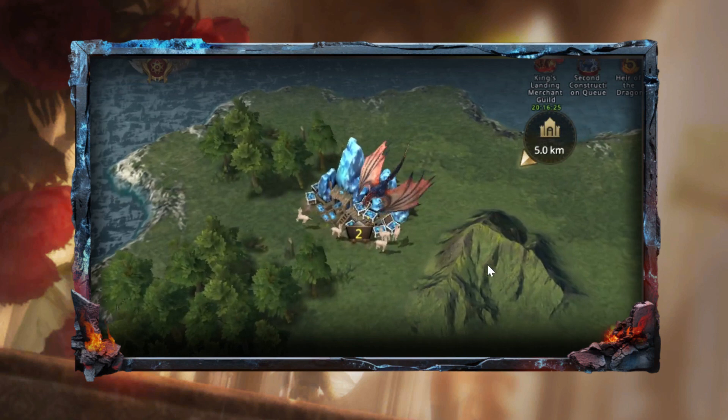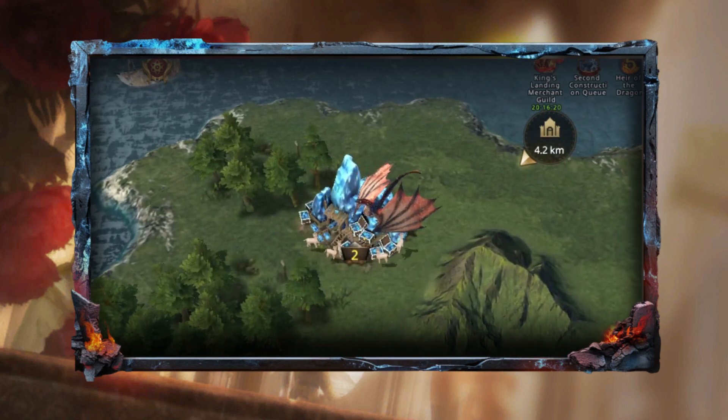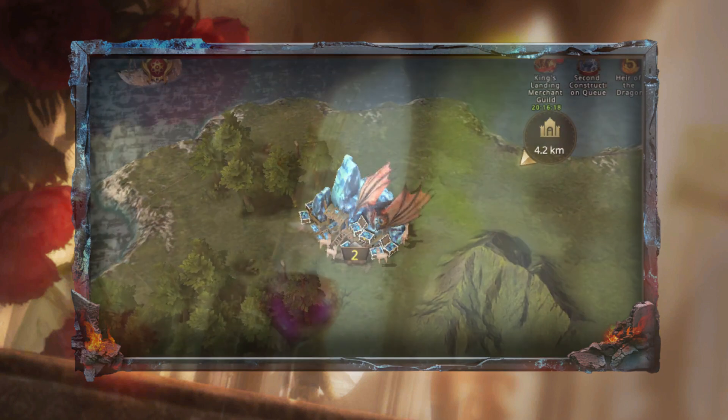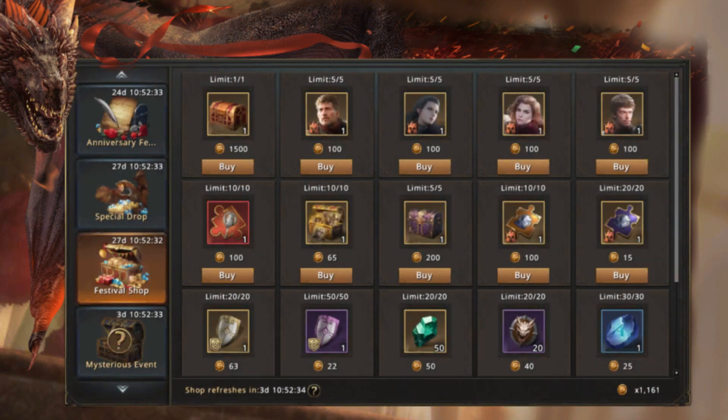There are also some special diamond mines with a quirky cosmetic change and double the usual amount of diamonds. Now on to the anniversary event — Heir of the Dragon — a 28-day login event with a festival shop and four mysterious events we have no details on but can speculate about.